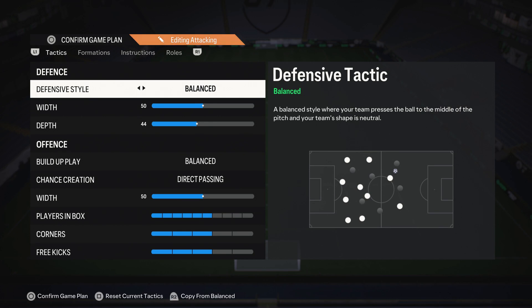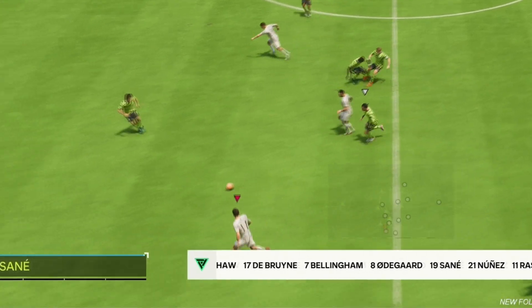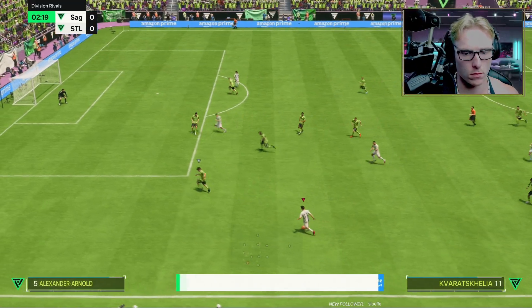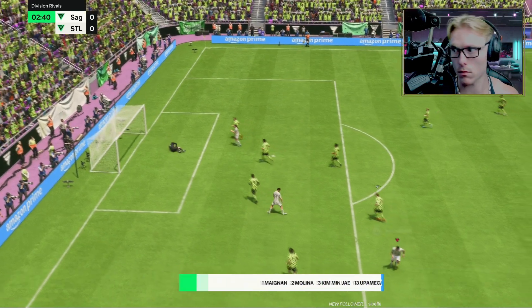Moving into the tactics — what I like about the 4-4-2 second variation is it reminds me of the 4-2-3-1, but your striker is the CAM in the 4-2-3-1. So you can play one, two passes both with the wingers and the midfielders. And there are a lot of triangle passing options with this formation.